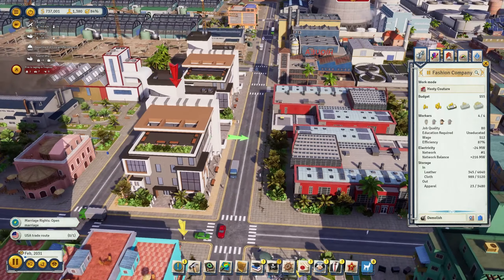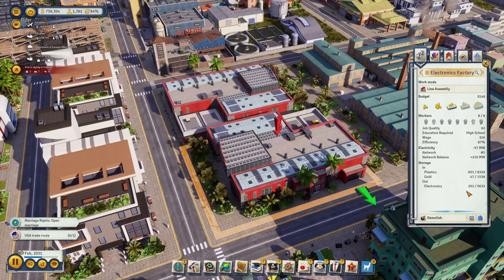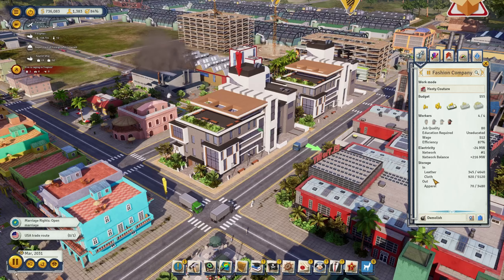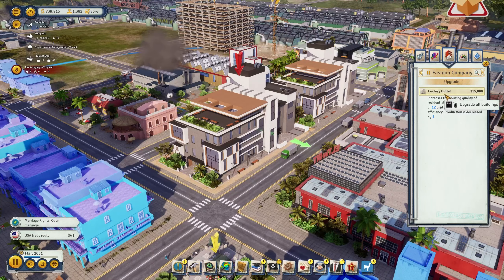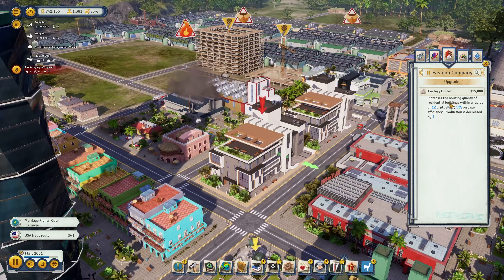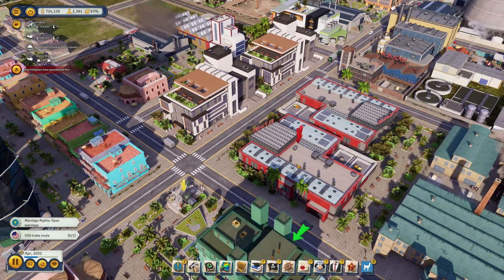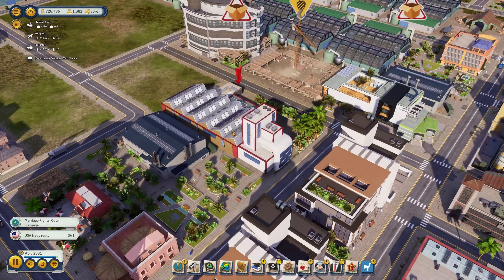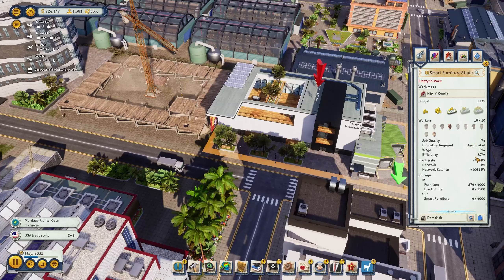After a bit of time the first factories are finishing up. Electronics are working now — gold and plastic both available, producing electronics for us. The fashion company is now producing apparel out of leather and cloth, and we have plenty of both. We could further optimize them: 'factory outlet increases the housing quality of residential buildings within a radius of 12 grid cells by 5%' — that's really cool, let's have this one. The electronics factory can be boosted by 50% production but requires an additional 100 megawatt of power — can't do that.